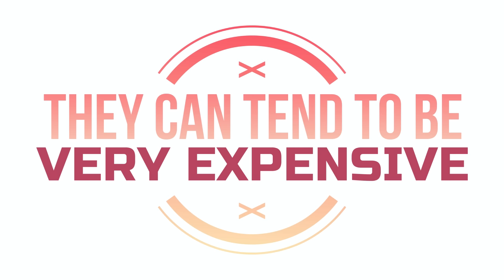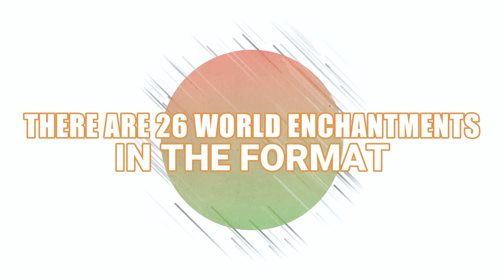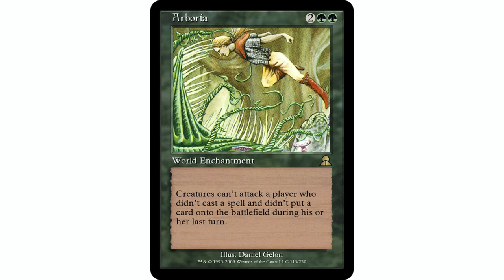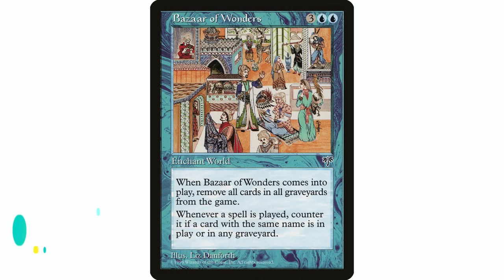That is very significant. Unfortunately, because they're old cards, a lot of them can be pretty expensive. There are 26 of them, and hopefully you can find some interesting ones that will work for you. We're starting out with Arborea — two green green, world enchantment. Creatures can't attack a player who didn't cast a spell and didn't put a card onto the battlefield during their last turn. Playing a land is good enough to satisfy it, which is interesting.